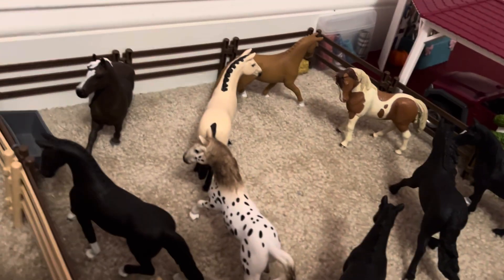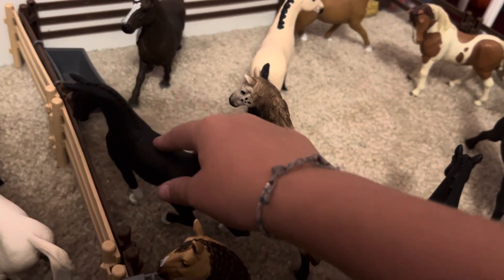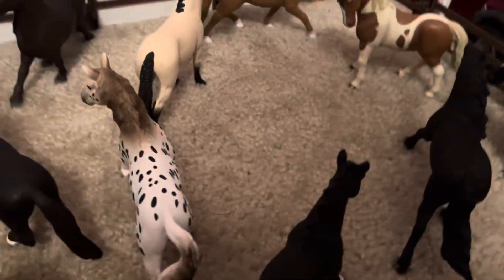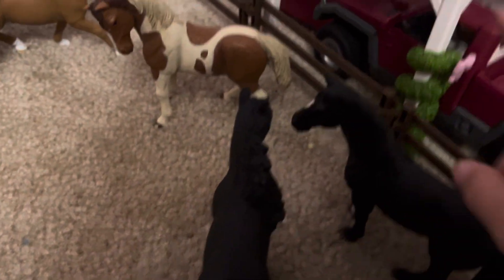Over here we have Prancer. This is kind of where the mares, geldings, and stallions share a paddock. We have Prancer, Raven, Sky, Black Beauty, Prince, Flash, Pumpkin Pie, Bell, Greg, and Causey.